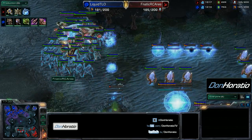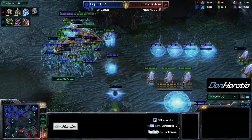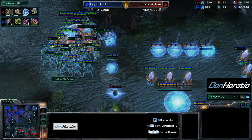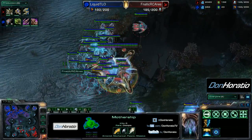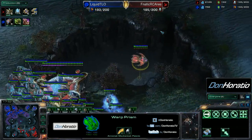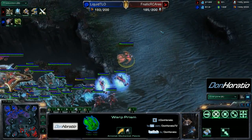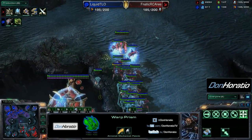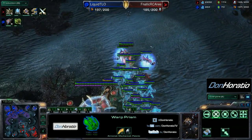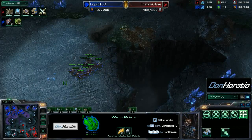This early mothership for Ares will be pretty useful — it will have enough energy for two vortexes much sooner than a later mothership would. I'm curious to see what the warp prism does, whether it's just for unit replenishment with the main army or for harass. Getting warp prism speed is a bit of an unnecessary investment if you're not going to harass with it, but it's personal choice for Ares.